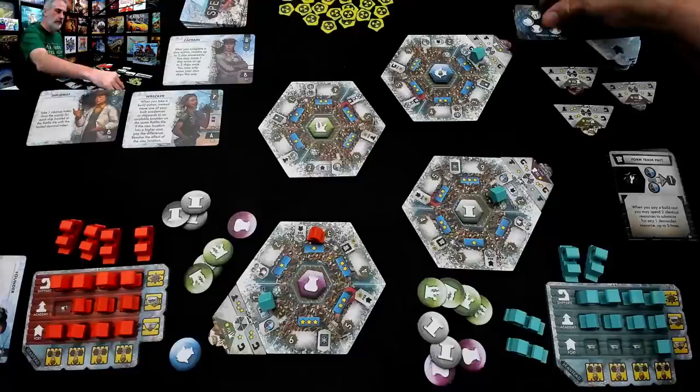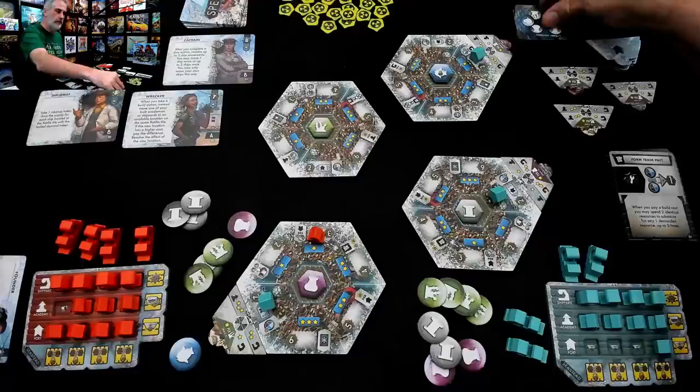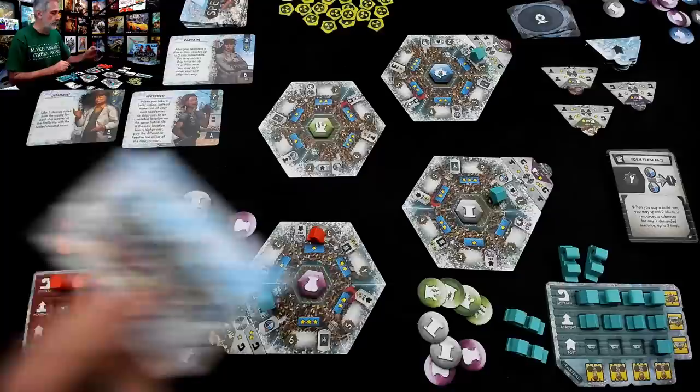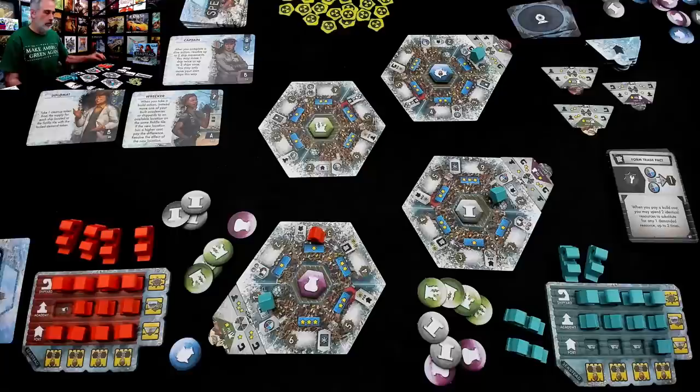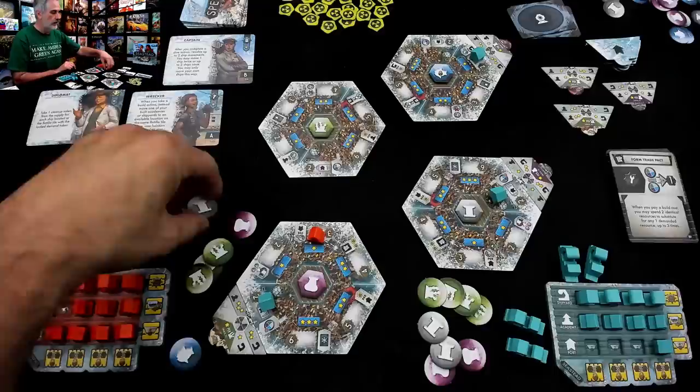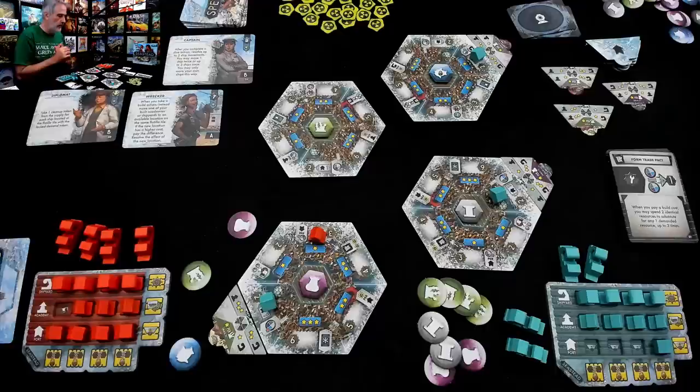That was another dive. My turn will be over, except I will use the founder — I will exhaust this card, flipping it. Although, if I build all my academies, the reward for building the fourth academy is I get to unexhaust one of my specialists and use their power again. So I'm now going to take a whole other turn. I'm going to build here — spending one, two, three, and two kelp as a pair. I will build a second academy there.